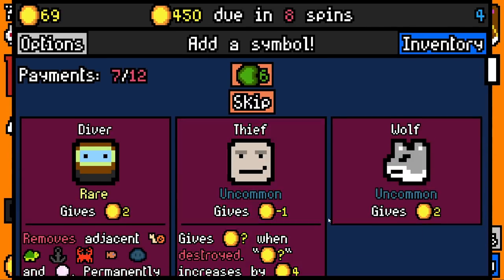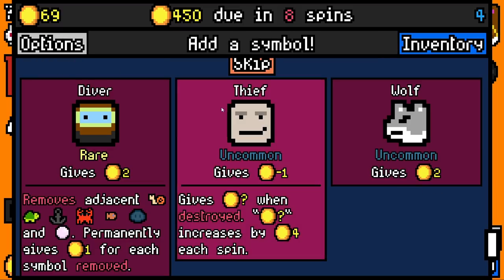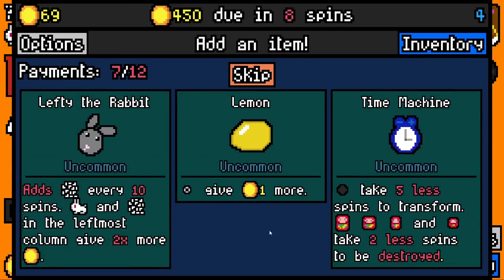We pay 375 with 69 spare. We have no banana peel - it would destroy the crabs. Let's take it just to destroy the crabs. Let's then take this - adds rabbit fluff every 10 spins. We could go full rabbit fluff build here, but it's not going to be enough, is it? We add rabbit fluff every 10 spins. Rabbits and rabbit fluff in the leftmost column give two times more. So if you have a full board of rabbit fluff, they'll give two times more.